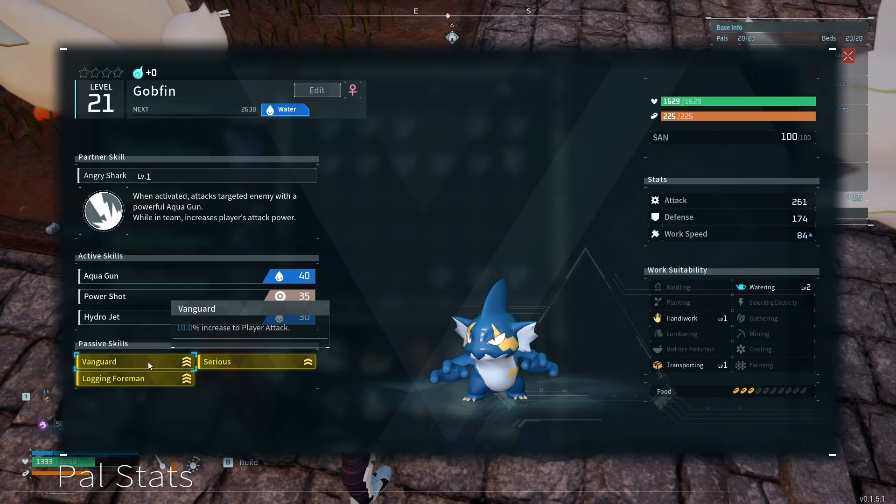There is one caveat I didn't consider when making this plan — I'd need to breed well over 500 Pals in total. So the grind commenced. After I caught 50 Gobfins, I finally found separate ones with the two traits I was looking for: Vanguard and Stronghold Strategist. Vanguard buffs player attack by 10%, and Stronghold Strategist buffs player defense by 10%. Both of these traits are applied to the player without the Pal even being out. By using these traits, I'll be optimizing how strong my character can be.